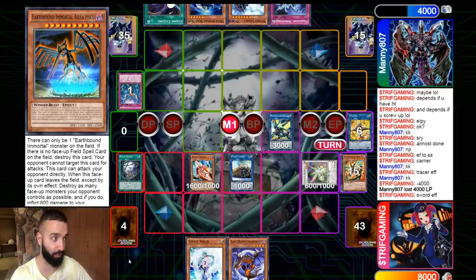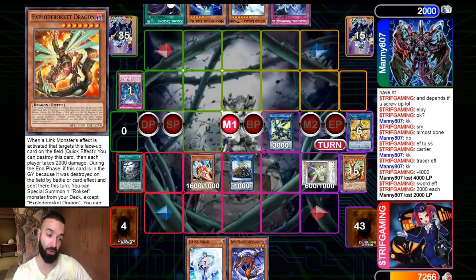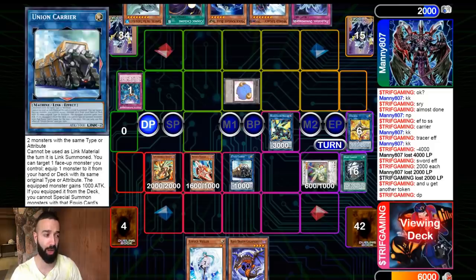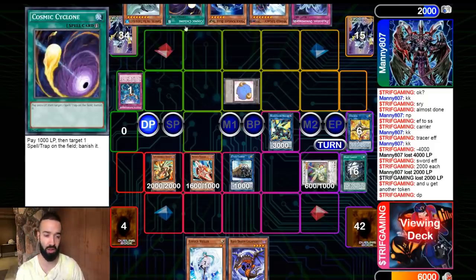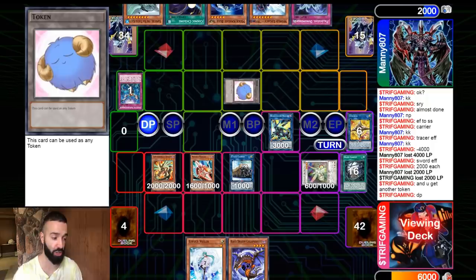On his turn another 2,000 damage comes in. You should pop your Union Carrier in case they have Cosmic Cyclone plus another hand trap — which he did — but Herald negates the Cosmic Cyclone. GGs. He was so distraught from getting obliterated he quit the duel with no GG.